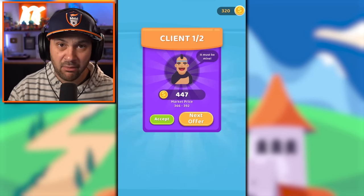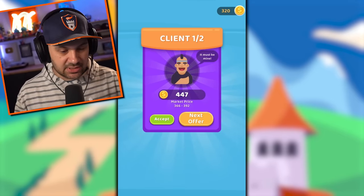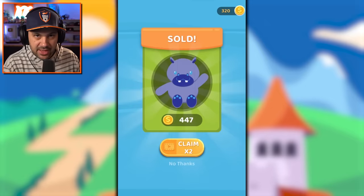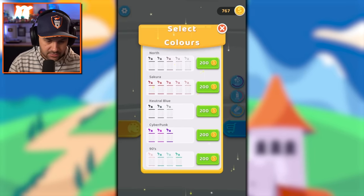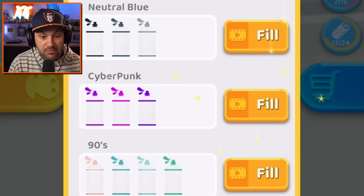Is it a baby hippo? You know what — as the artist you've got to know what it is with confidence even if you don't. Fake it till you make it. So it's a baby hippo — yes, I will accept your offer, enjoy that baby hippo. Definitely a baby hippo. We gotta unlock the paint — we're so close, just three more.